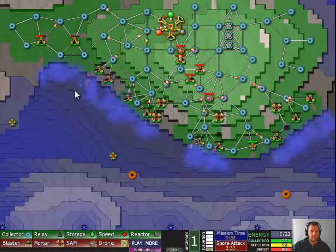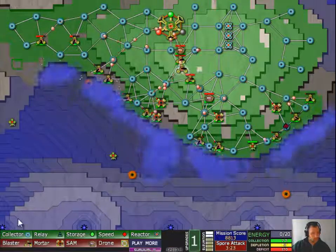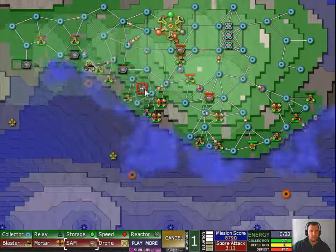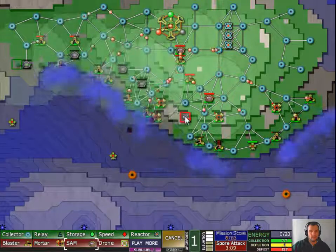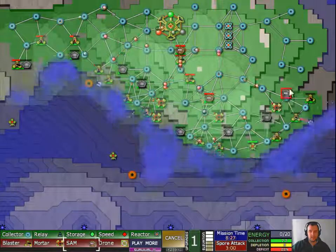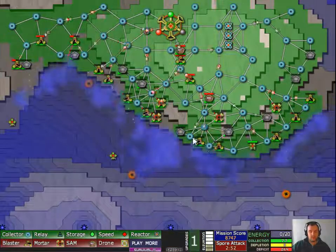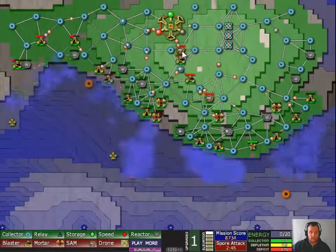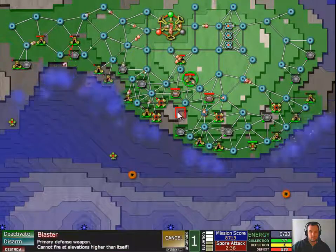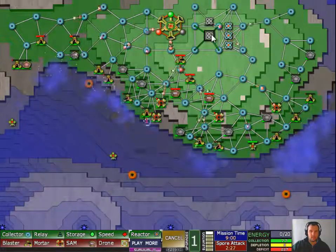Let's try to invade somewhere. Hang on, first I need to build some turrets, because I don't want to lose any more crap to that. That should be enough. Now I don't know — this one can go over here. Let's build some more of these reactors; they seem to be good.